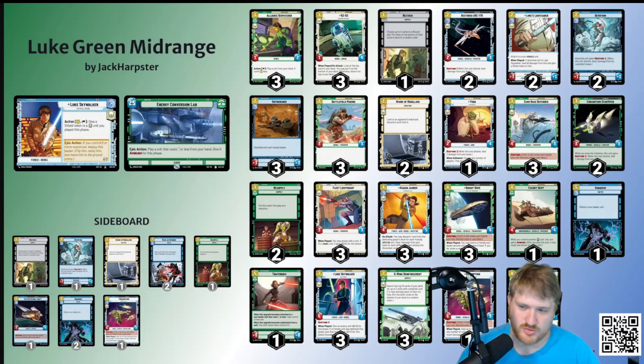You have not experienced a good time until you slam Bright Hope, bring back an Alliance Dispatcher or something, draw a card, your opponent drops a Fett's Fire Spray, and you shield Bright Hope — the look on their face when they realize they will lose that fight is very funny to me. You both spent five mana but your 2/6 with a shield will beat their 5/6. Escort Skiff — this was kind of a one-of. Didn't feel that great — you can't shield it, it requires another green unit to be in play, and if it's a four-mana 4/4 and that's it, it's not great. If it gains Ambush it's pretty decent. Kind of feels the same as Yoda — I'm going to be cutting this eventually.